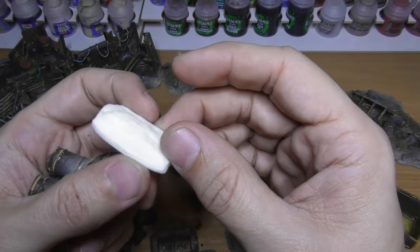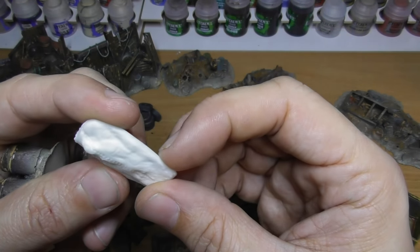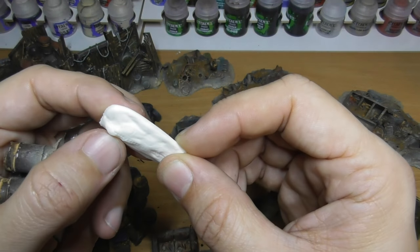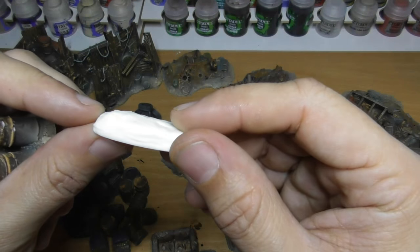There is a body bag with a real person sculpted in there, and the final products even have zippers — which we don't have here on the prototype models.